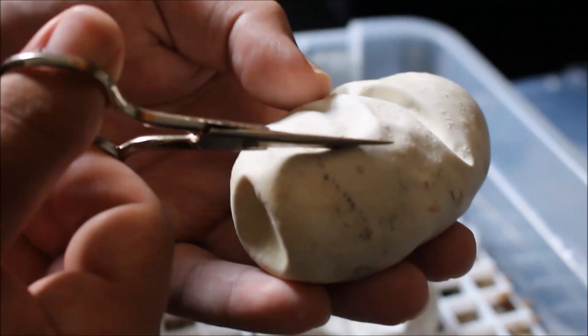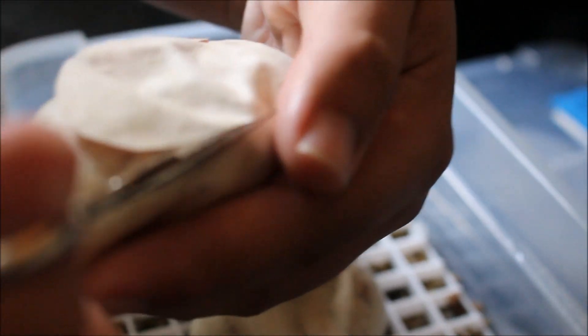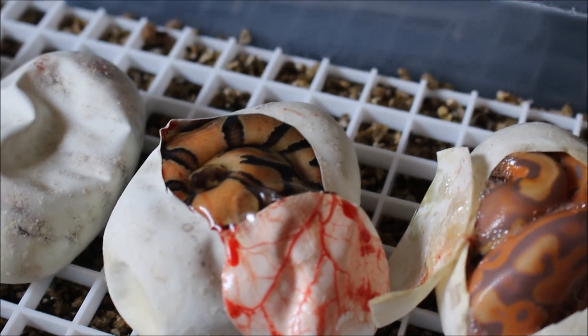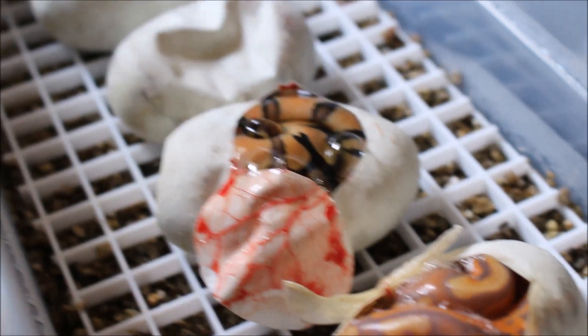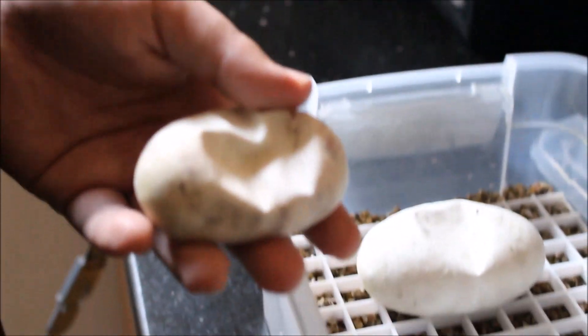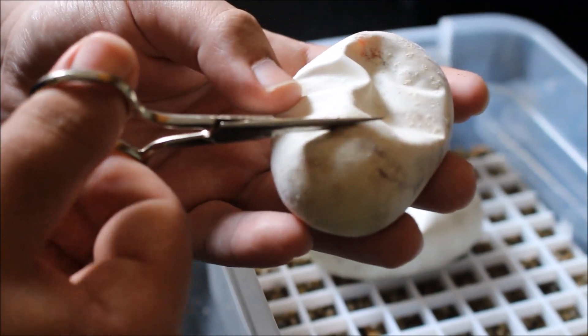See the next baby. And we got — what do we got here? I think we got another Blanche. Yeah, I think this looks like — yeah, I think that's a Blanche maybe, which is a Black Pastel Enchi. It looks too bright to be an Enchi alone, but we'll see what happens.